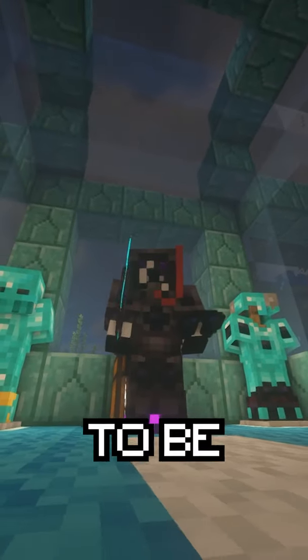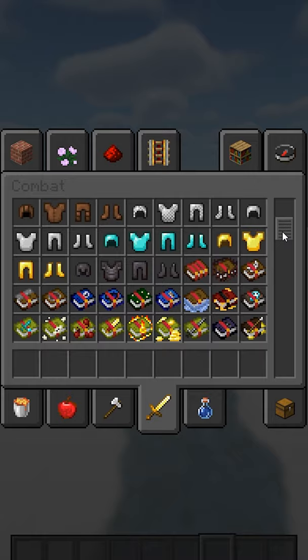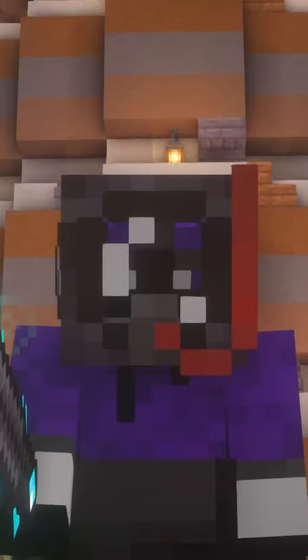This has to be the coolest resource pack I've found while browsing TikTok. It adds custom unique animated sprites for every enchanted vanilla item, armor, and book. Look how badass these look.